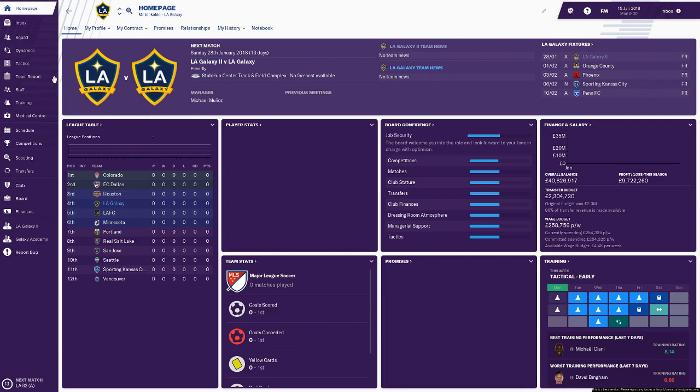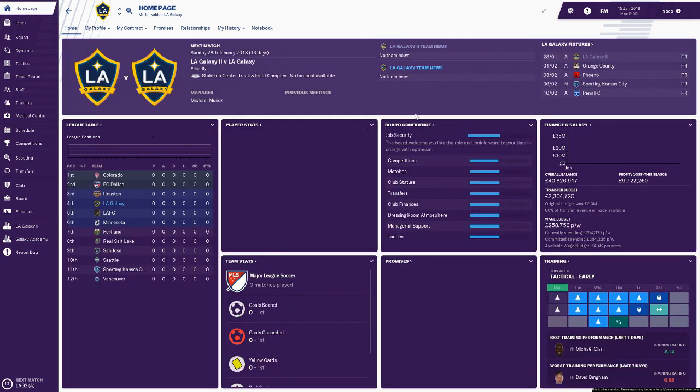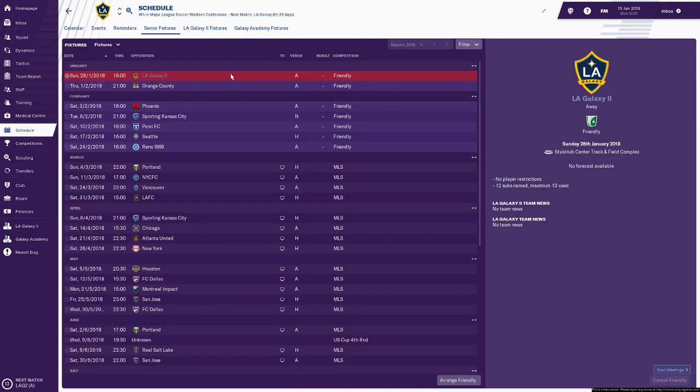What we're going to do now is have a look at the squad and where we need to improve. Looking at our schedule, we've got LA Galaxy 2, then Orange County, Phoenix, Sporting Kansas City, Penn FC, Seattle, and Reno 1868 all on the horizon. We'll have to play all of those games but I won't show them — the first game you will see will be Portland in March, so that's two months away, which gives us plenty of time in preseason.